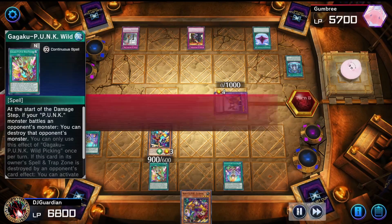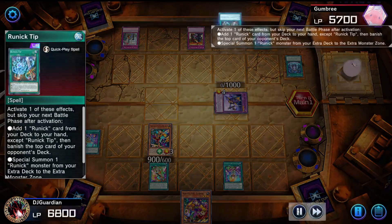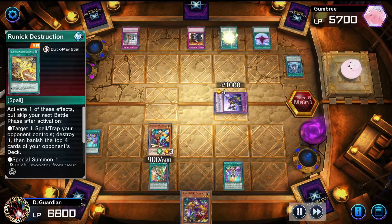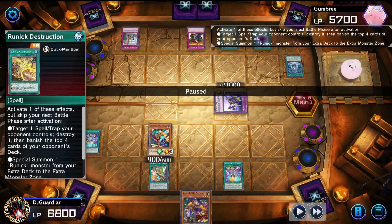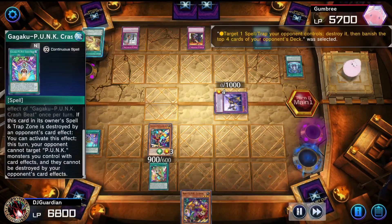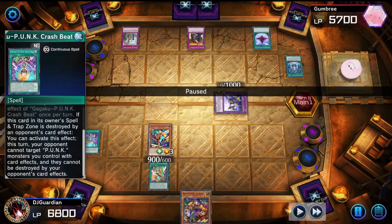You already saw my whole spell attack technique for my punk deck — we were neck and neck at this point. Then he banishes my stuff using his card, and then — if I remember correctly — he destroys one of my spells and banishes like four or five more cards. That was really painful.